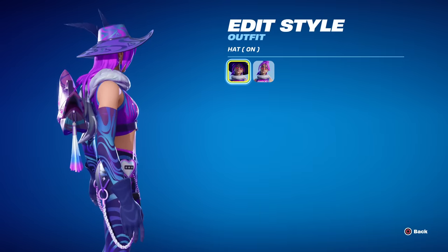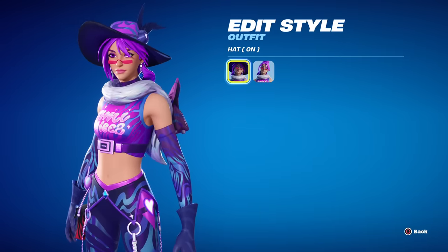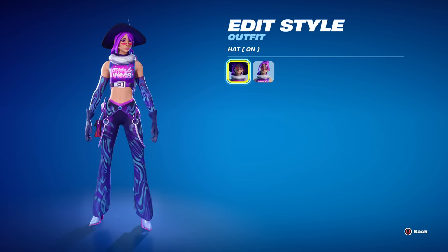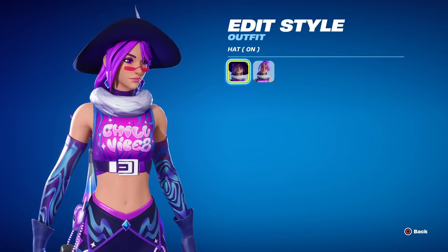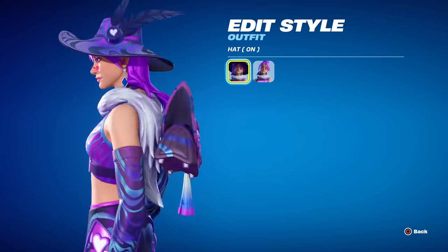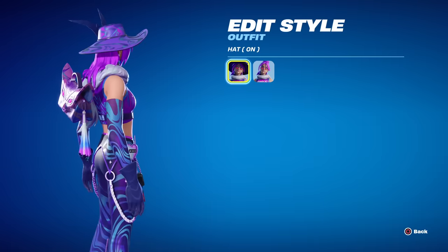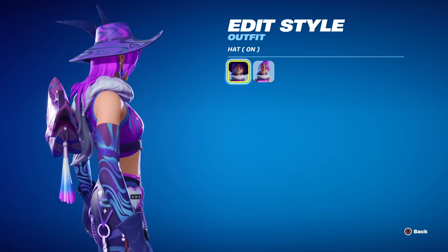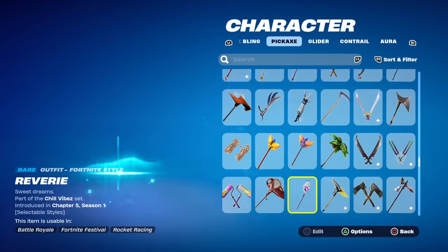The hat does appear to be animated — it kind of flows a little bit. Zooming in, her arms as well as her pants animate too; looks like she's wearing some kind of fur, and her shirt says 'Chill Vibes' just like the name of the pack. The back bling looks a little out of place with the long hair and fur, but we'll see how it looks in game. The pickaxe is her Dream Staff.